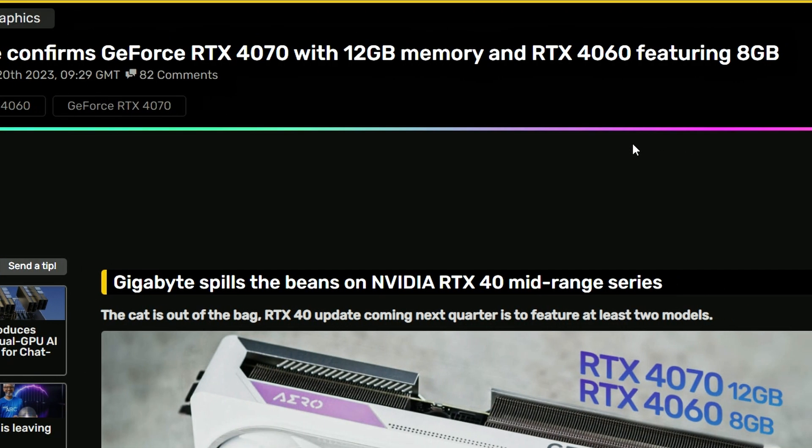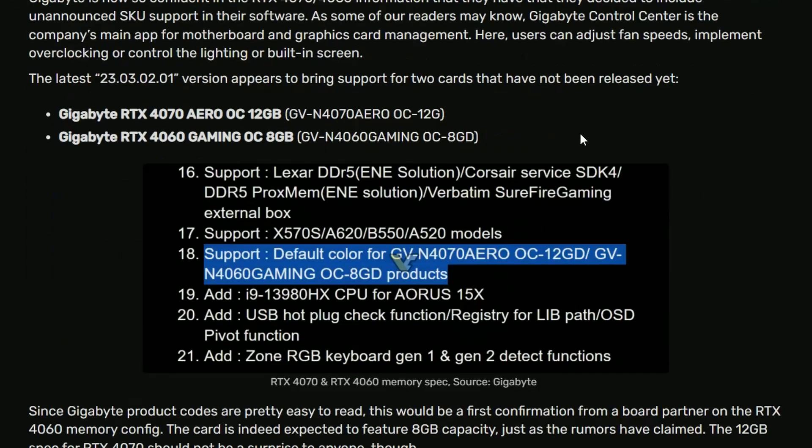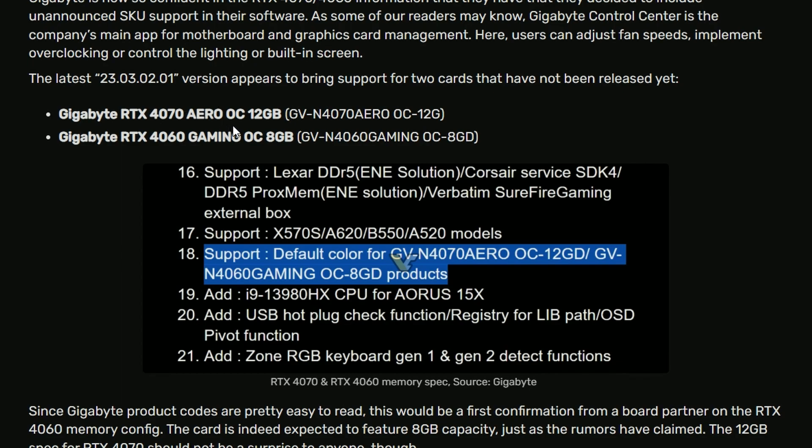Next, we have a confirmation from Gigabyte, reported by VideoCardz: the Gigabyte RTX 4070 Aero OC will have 12 gigs and the Gigabyte RTX 4060 Gaming OC will have 8 gigs. The RTX 4060 mention is essentially the first leak of that card. It's worth noting that last generation the RTX 3070 had 8 gigs while the RTX 3060 had 12 gigs — very strange — but this generation the 12 gigs on the RTX 4070 makes more sense.